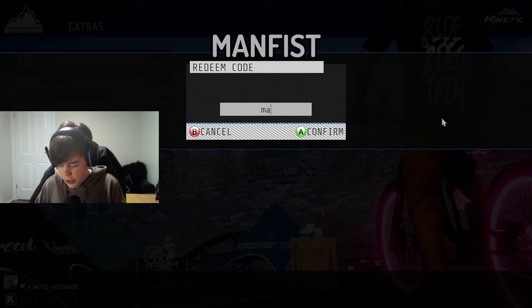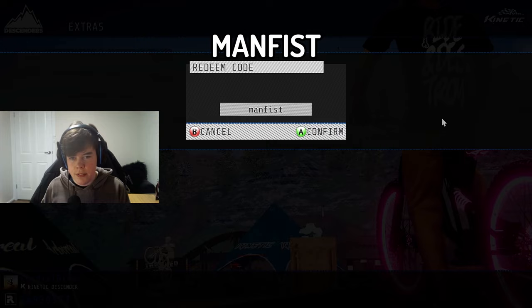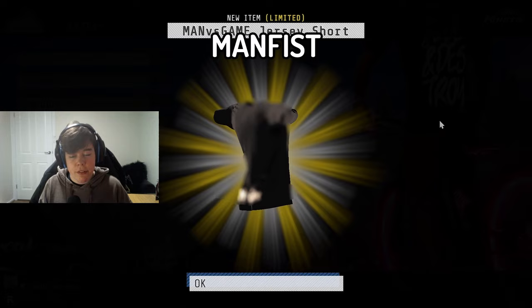The next code is going to be 'manfist'. This is another creator jersey for the Team Man First game — I've never heard of them before. It says 'welcome to mankind'. I can't really see what that is — we're going to go through every single one we get later in this video and I'll show you guys one by one.